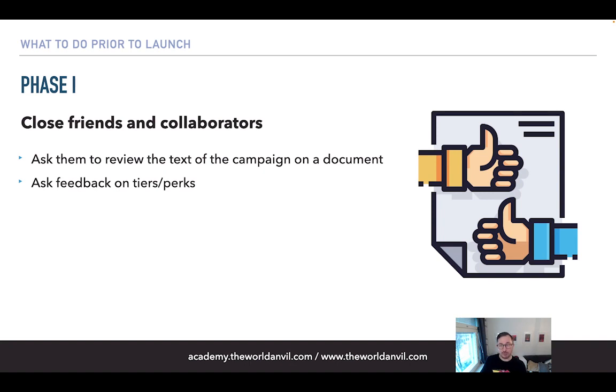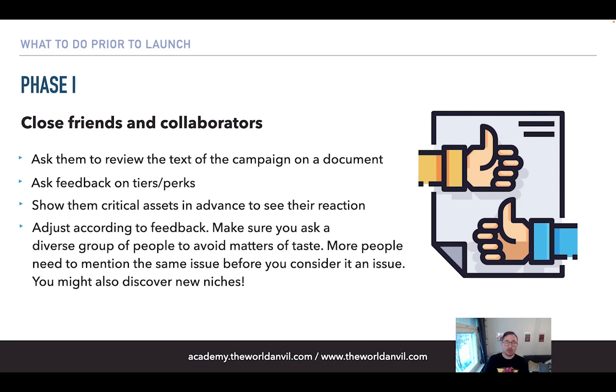After months of looking at one thing, you might not realize what's really missing — fresh eyes will help. Show them critical assets like mock-ups of the game and accessories and see what they think. For example, I've used this approach to decide on the color of some dice, showing different versions and asking which they liked better. In the end I settled on something different from my initial idea because it had better feedback.